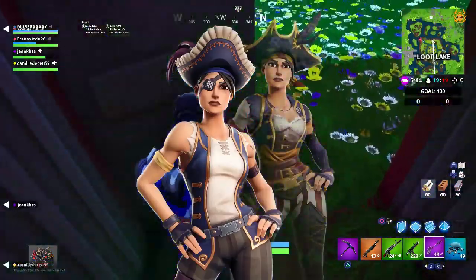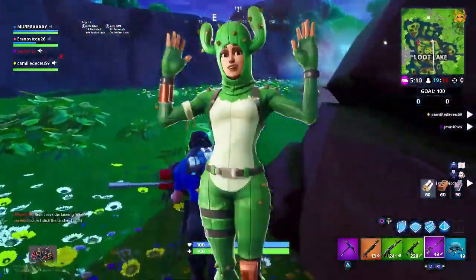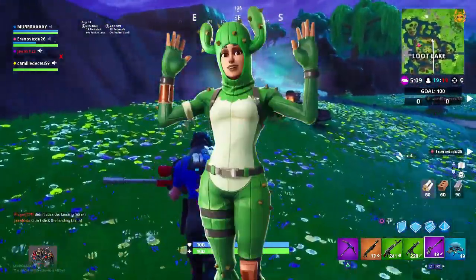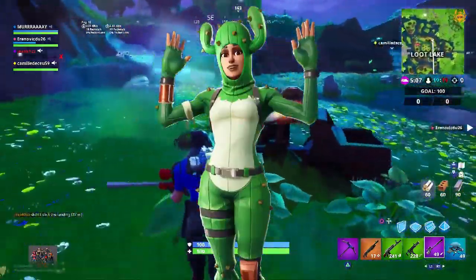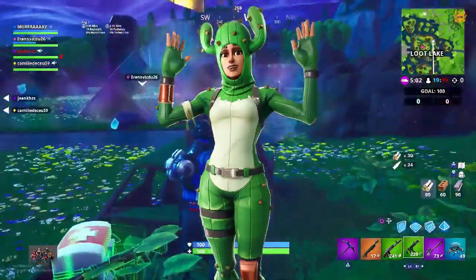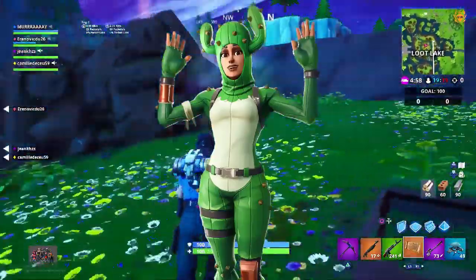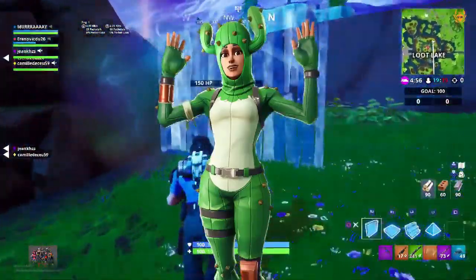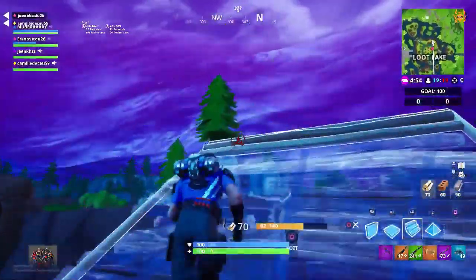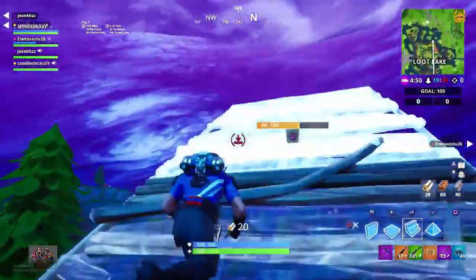Next we've got Prickly Patroller, which is uncommon surprisingly, so this will be a pretty cheap one to pick up in the item shop. It looks very similar to one of my favourite skins which is Triceratops, so I may very well pick this one up. Let me know what you guys think about this one — I like it, I think it's cool.